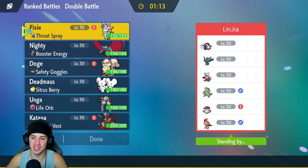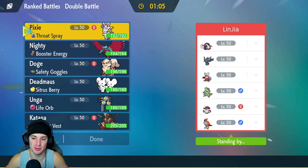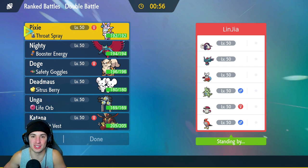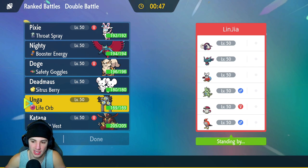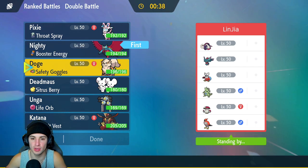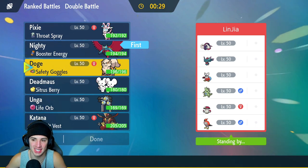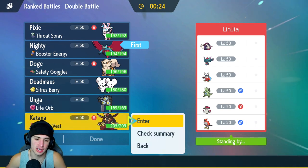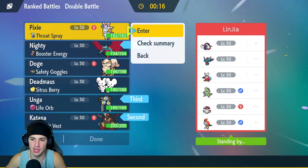Second match coming at you guys — we're going up against a tough squad. Going up against a great team with Flutter Mane, Iron Bundle — three top tier Paradox Pokemon. They've got weather control with Tyranitar, Amoonguss for support, and Talonflame for Speed Control. This one's going to be tough. I'm going to lead Roar Moon, bring Sandy Shocks, and Sylveon. I think Talonflame comes out for the lead and just pops its Tailwind.